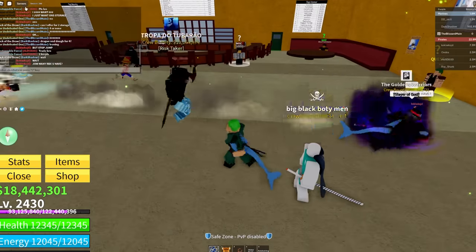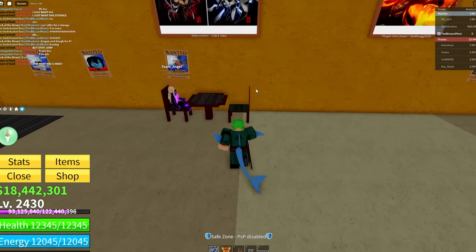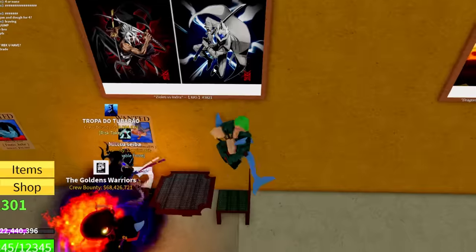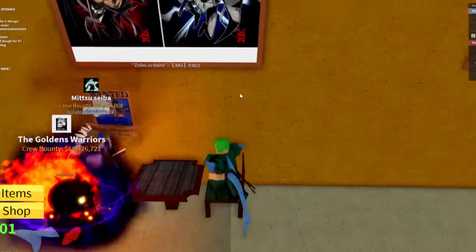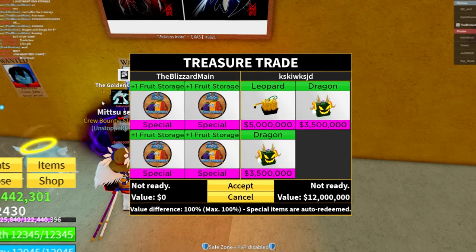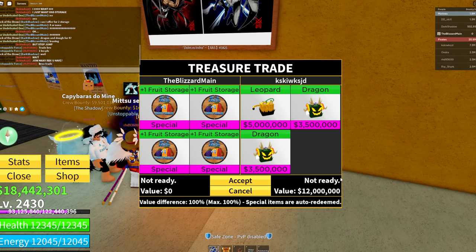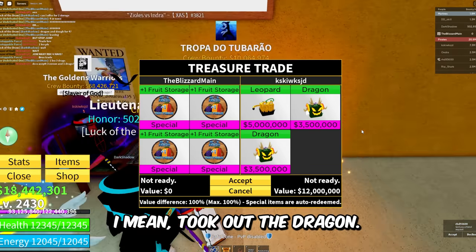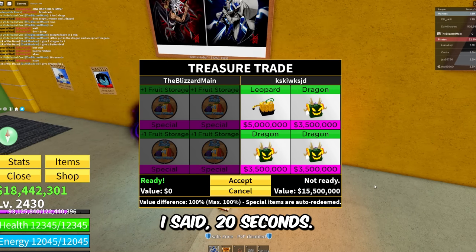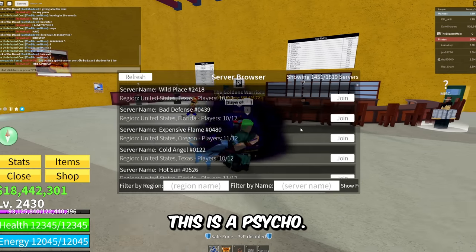I don't think KS is gonna trade me — I'm just straight up trolling this guy in the game. I just jumped away from him. Four fruit storages — I said the trade I wanted. This guy literally tried to scam me; he took out the Dragon again. He said 'but wait' — I said 20 seconds, bro. This guy is a psycho.